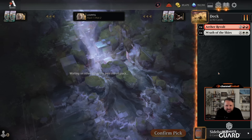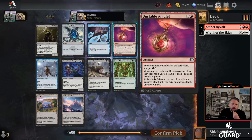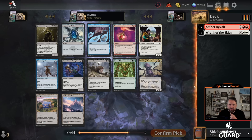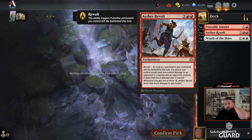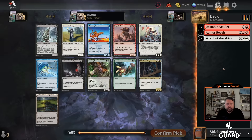Unstable Amulet is almost assuredly the pick. When you play it, you get two energy. Whenever you cast a spell from anywhere other than your hand, it deals one damage to each opponent — that works with Ether Revolt, so non-combat damage now does three damage. You can also tap it and pay two energy to exile the top card and play it this turn, or play it until you exile another card with the amulet.